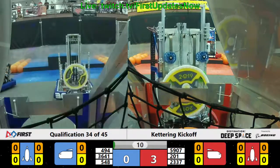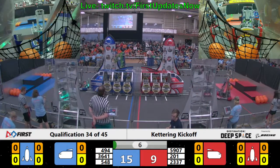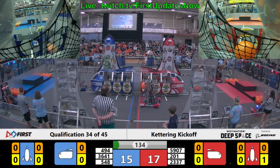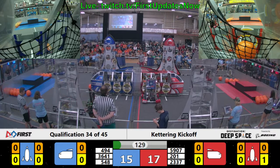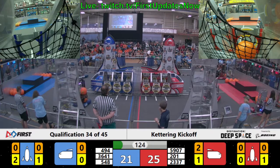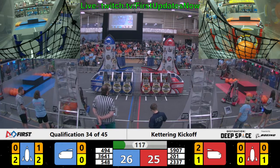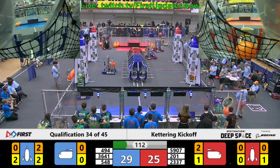Qualification match number 34 starts. Sandstorms are roaring. Robo Stanks magic score a hatch panel on that blue rocket immediately. Meanwhile, 201's getting a little close to that line but looks like they didn't quite cross it. 5907 — that's CC Shambots — have a hatch panel in their possession. They barely drop it but should be able to pick up another. No problem though: Robo Stanks already have two hatch panels on and two pieces of cargo in that blue rocket. They might be able to finish a rocket in this match.